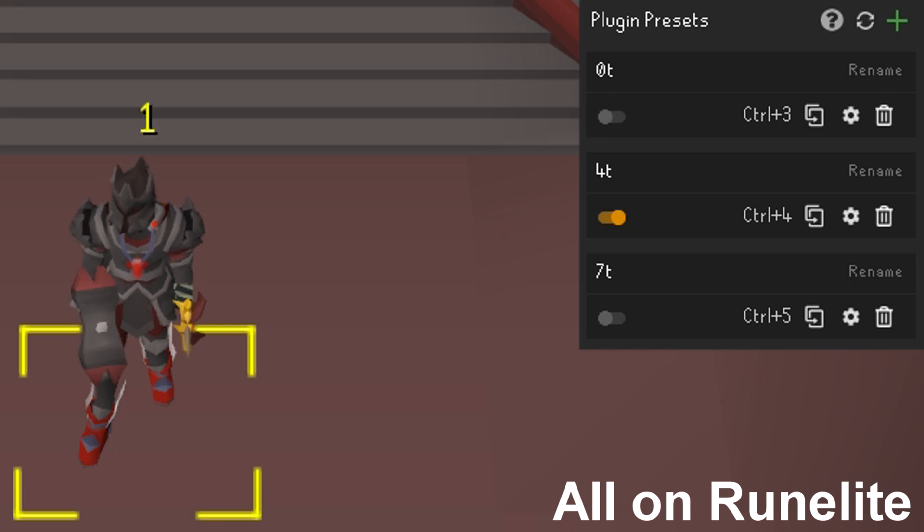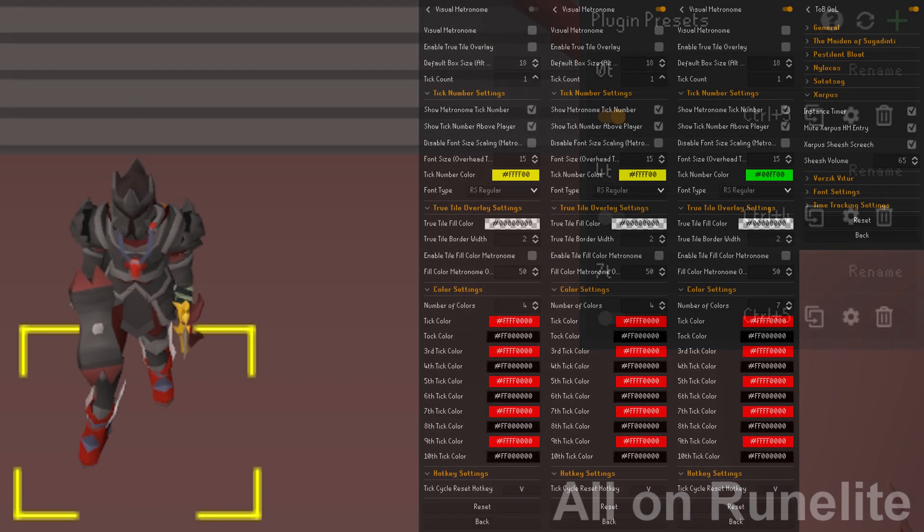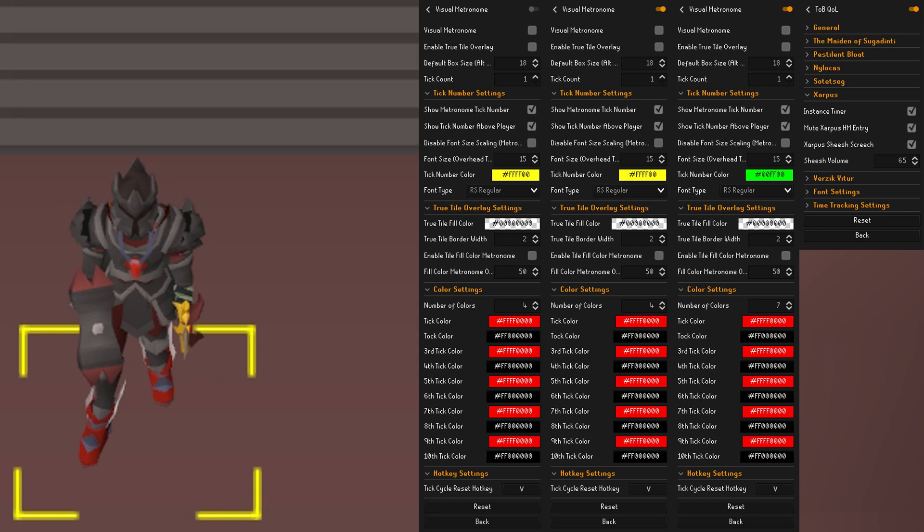We're going to use plugin presets to swap what config we're using for visual metronome — basically using hotkeys to swap between different configurations for that plugin. All other plugins stay the same. I use Ctrl+3 to turn off the plugin, Ctrl+4 for the four-tick cycle, and Ctrl+5 for the seven-tick cycle. You can use whatever hotkeys feel comfortable.